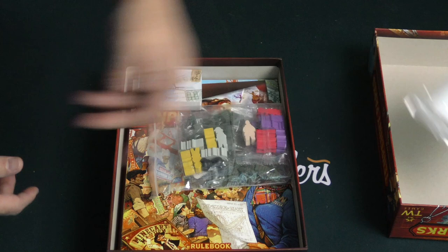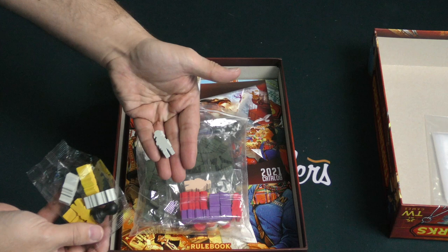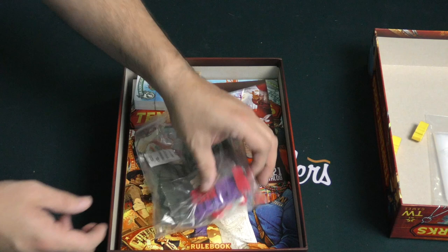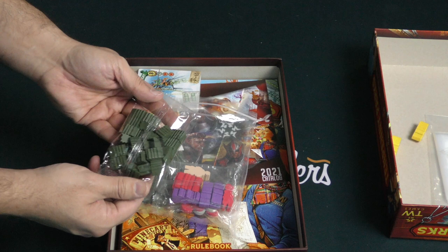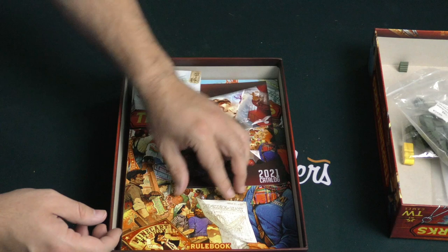All right. Here we've got our box, we've got our bags — always appreciate when a company includes baggies. We've got some wooden characters here, which are a nice size, actually. Different colors, including this very lovely, classy looking black pawn. We've also got these little trees that are going to go onto your grounds, and you'll need to remove the trees in order to build over that spot. Nice deep green on those.